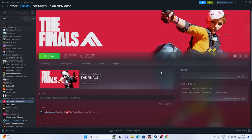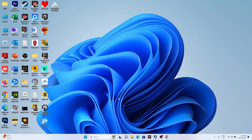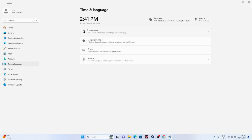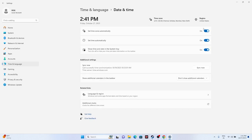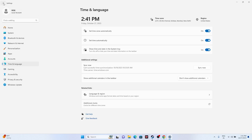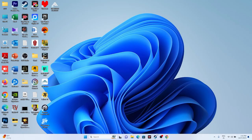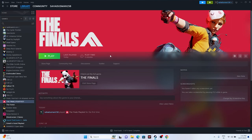Next, make sure your date, time, and region are correct. Go to Settings > Time & Language > Date & Time, and turn on 'Set time automatically.' Then go to Language & Region and make sure you have selected the appropriate country — for example, if you're from the United States, select United States. Once set, close everything and try launching the game.